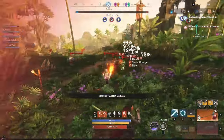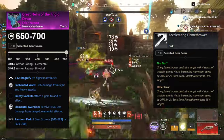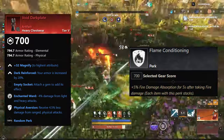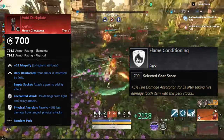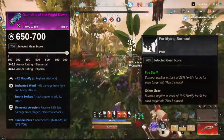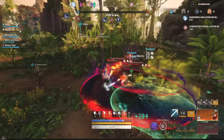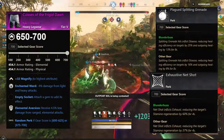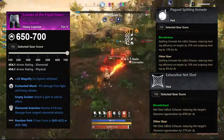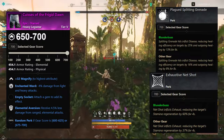Your armor pieces should look like this: heavy head piece with Enchanted Ward, Elemental Aversion, and a flamethrower perk. For the chest piece, you want the Void Darkplate artifact from the Barnacles expedition, with Flame Conditioning as the third perk or whatever you prefer. On the hands, Enchanted Ward, Elemental Aversion, and the Burnout perk. For pants, Enchanted Ward, Elemental Aversion, and either Plague Splitting Grenades or Netshot — whichever you choose for armor, the other perk goes on the blunderbuss so you can have both blunderbuss perks.